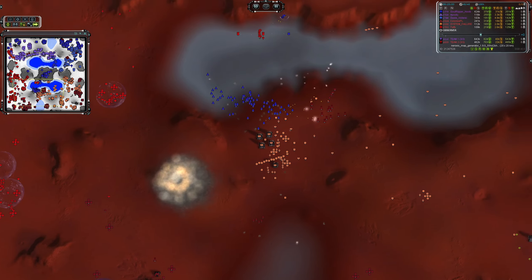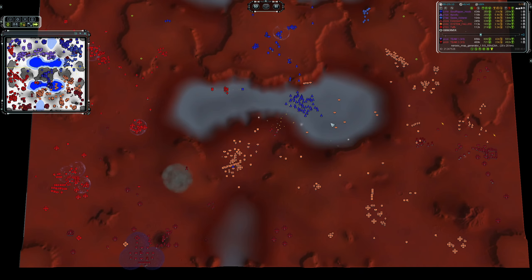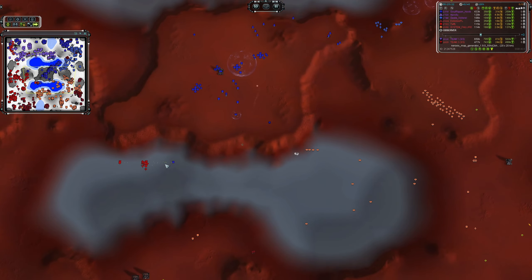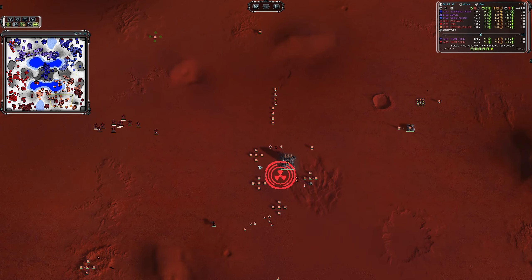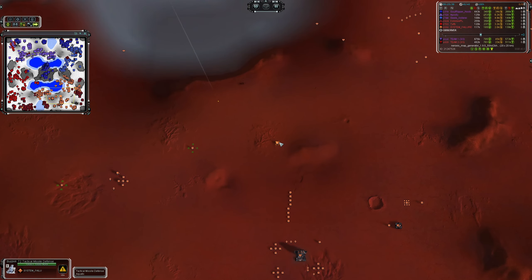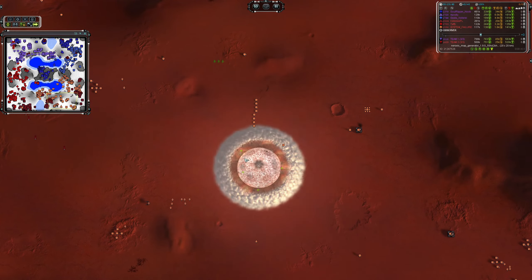He's sending ASF over the opponent's base — probably doesn't need to since he's far enough ahead. His commander gets airlifted out of the water again — torpedo pressure from Taffy forcing him out. Another billy nuke going out, this time onto one of System Failure's satellite bases. One TMD might not be enough to shoot it down — it takes three hits.